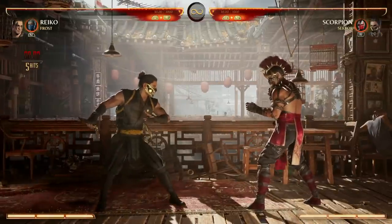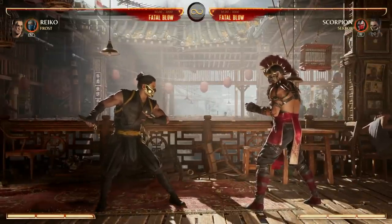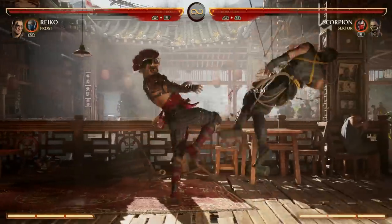One of Reiko's staple combo enders is Down, Back 3. It's a great way to end combos — if you enhance it, you do more damage and get armor, making it a great wake-up attack as well. For example: 4-3-4 into Down Back 3.